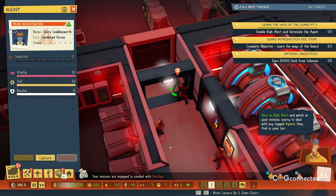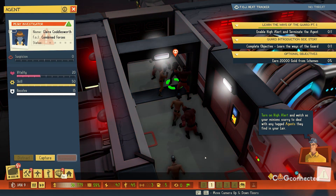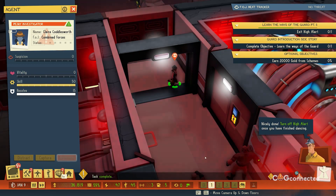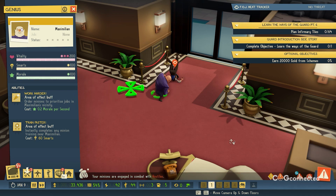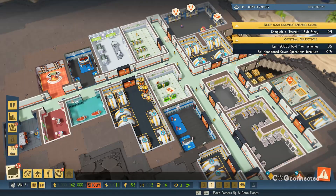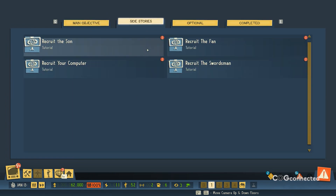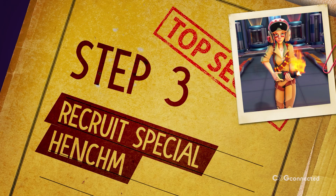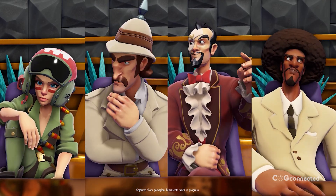It also helps that Evil Genius 2 is pleasant to spend time with. The music is exactly what you would want: twanging guitars, stinging horn hits, rich string chords, and a shuffling chromatic bass. It's spy music, and it's so good that I spent some time just grooving to the menus. The animations are fun too — not too serious, closer to something like The Incredibles than photorealism. All of that shows command of tone. Evil Genius 2 knows that if things get too heavy, randomly executing henchmen will land differently.